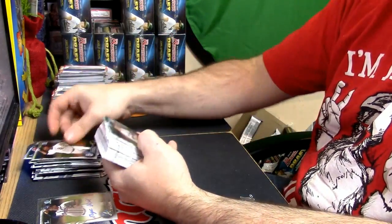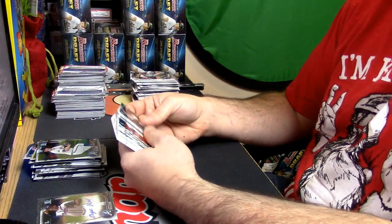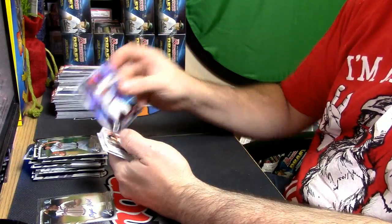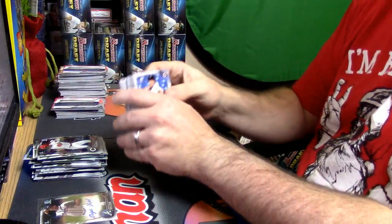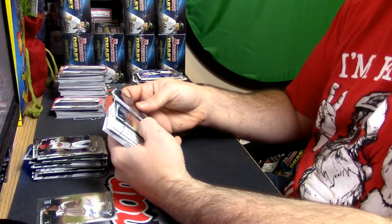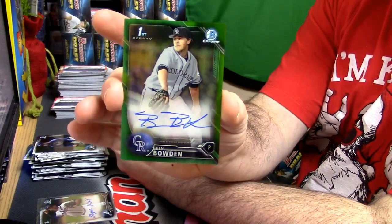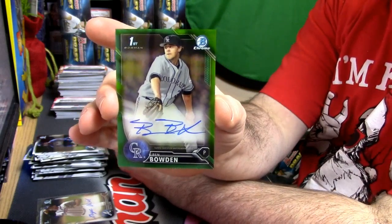Anderson Espinosa Padres, Colby Allard Braves. Kyle Muller refractor and a Taylor Trammell refractor. All right, the last two are holding out. Keeping the trend so far — more colored auto action: Ben Boden, Colorado Rockies, 44 out of 99.